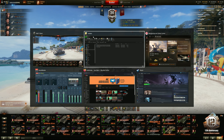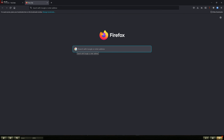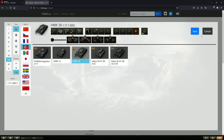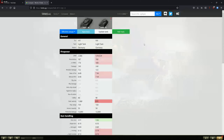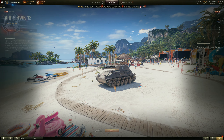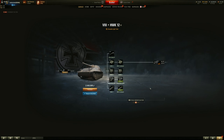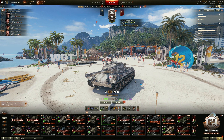Let's go ahead and look at some statistics of the HWK 30 using tanks.gg. We can compare it to the regular tech tree equivalent — the HWK 12. The HWK 12 is the regular tier 8 light tank you encounter going down Germany's light tank line, and unfortunately you're going to have to grind through it as it's not a whole lot of fun — which is why this premium is my favorite.